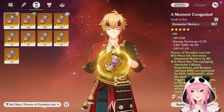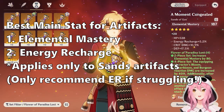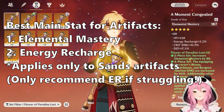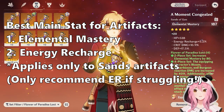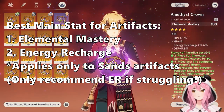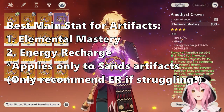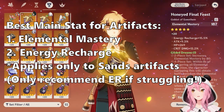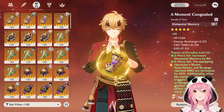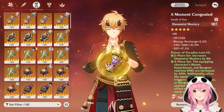For main stats on the sands, goblet, and circlet, they're all the same: elemental mastery. It took me forever to farm — I was doing nothing but farming this domain for two weeks and just couldn't get elemental mastery pieces, so I eventually settled for a purple artifact that actually rolled pretty well. You want elemental mastery on every piece you can get. The only interchangeable piece is the sands — you can use an energy recharge sands if you're really struggling, but consider upgrading it to an elemental mastery one in the future.